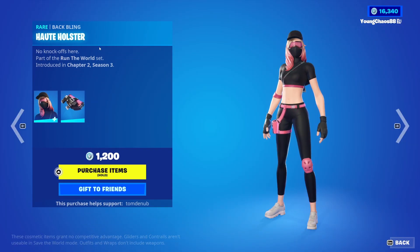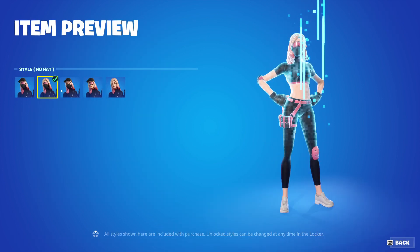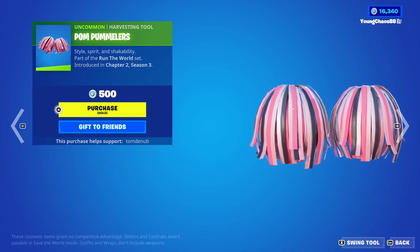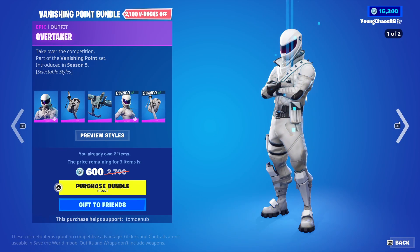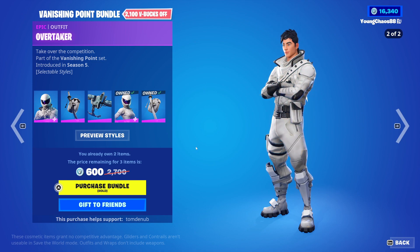And you can buy everything else separate. With the Freezer Assassin Return, with the Backbling Hot Hustler — a Rare Skin, 1,200 V-Bucks. This skin has lots of different styles — you can exchange all the accessories on the face. Pretty nice there. And with Pom Pom, and a harvesting tool for 500 V-Bucks. The Vanishing Point Bundle — this is a great bundle.